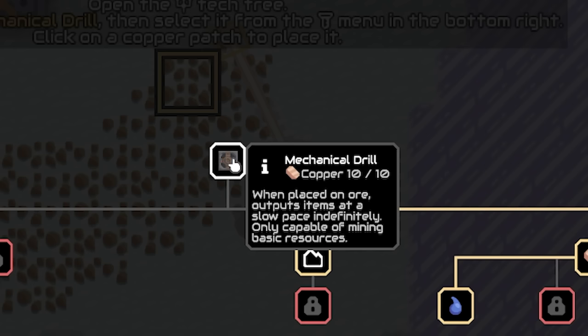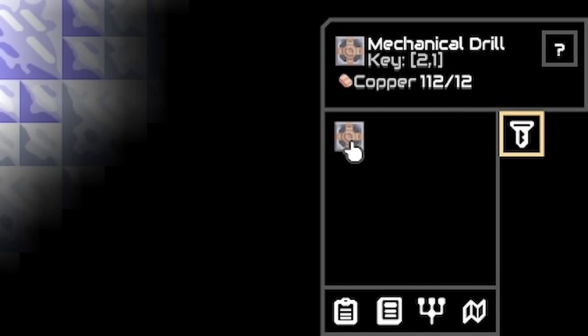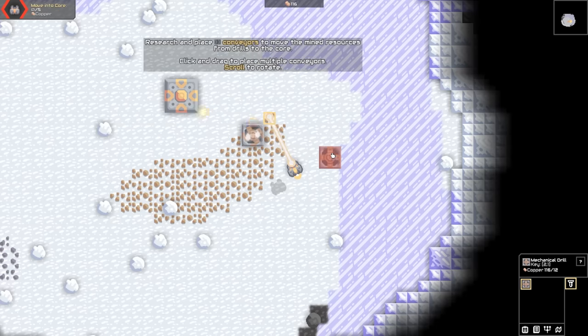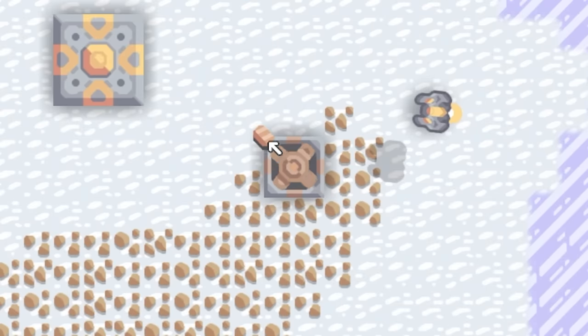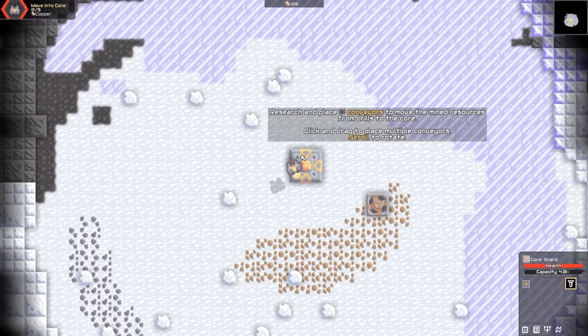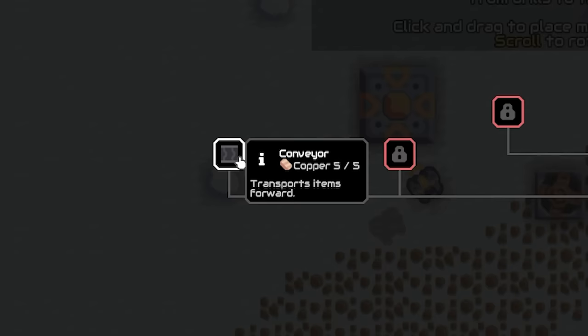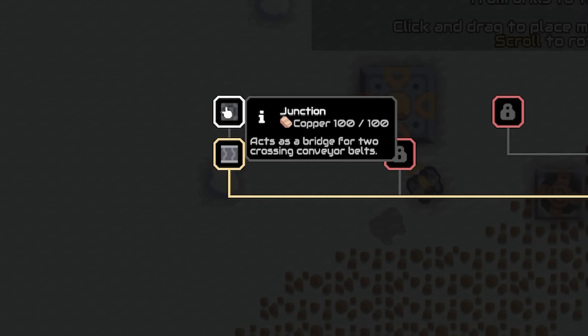So if we select this mechanical drill, you can see it takes 10 copper. Because we've already got that, we have unlocked it, which unlocks more tech tree stuff. But more importantly, down here we now have the mechanical drill. So if we place one there, it's now mining — you can see there's copper ore. But we need to move these to our core over here so that they go into our inventory. So if we head back into the research tree, over this way are conveyors, which take five bits of copper.